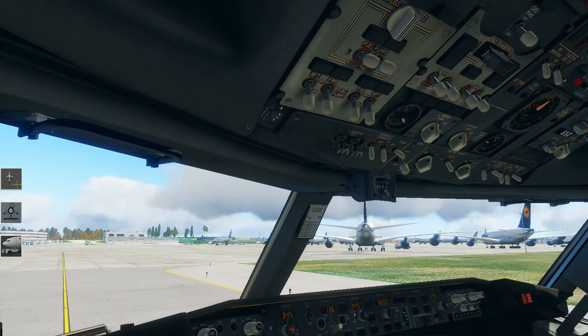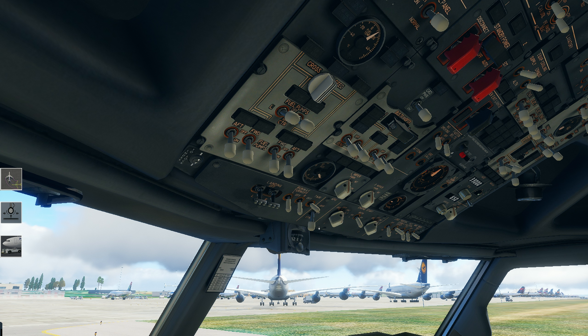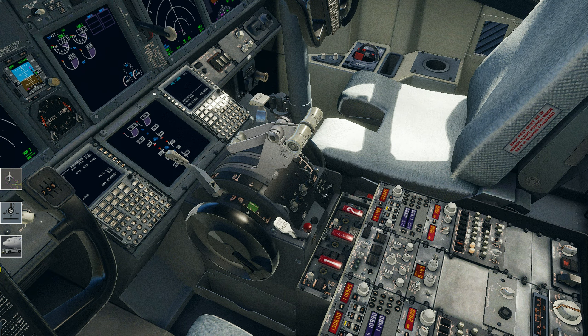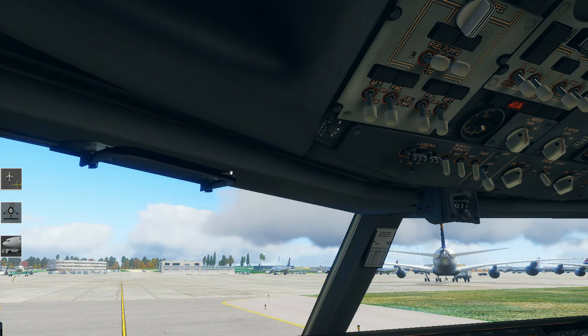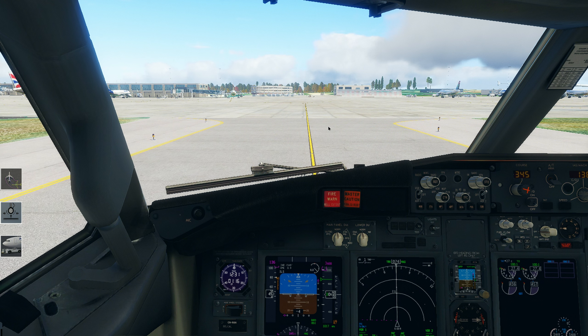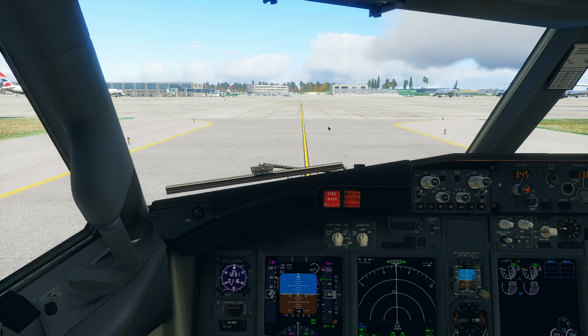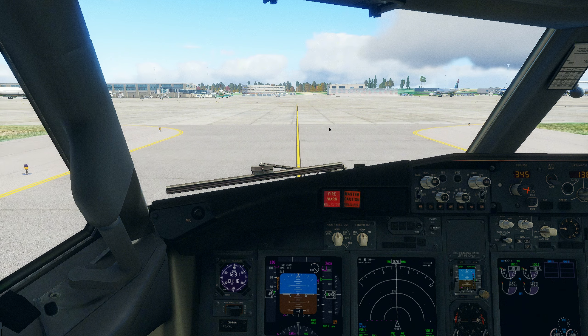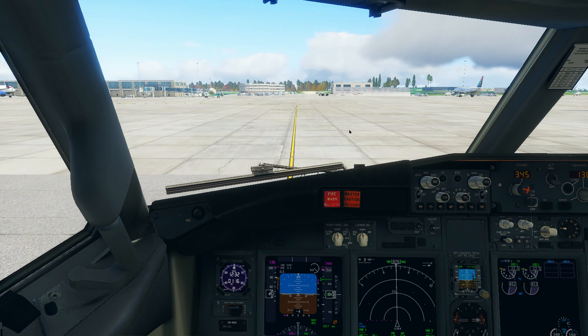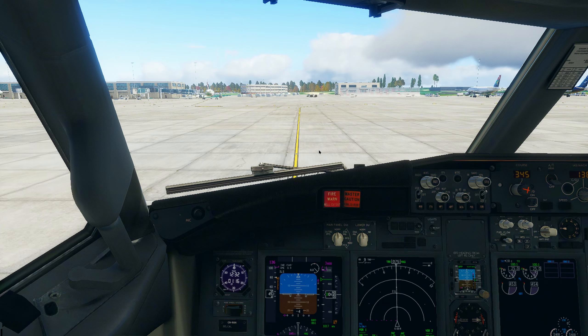Clean up the aircraft. Thank you for choosing to fly with us. And we wish you a safe onward journey. Get to traffic only, and here we go. There goes the APU. Awesome. And we'll just park over here somewhere. Boy, did they ever change the flight model. You could really feel that — because I am pretty light, I don't have a lot of weight on board. That 10-knot crosswind? I felt that, man.